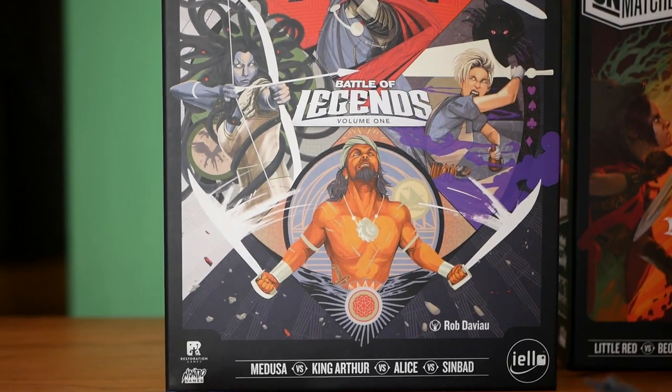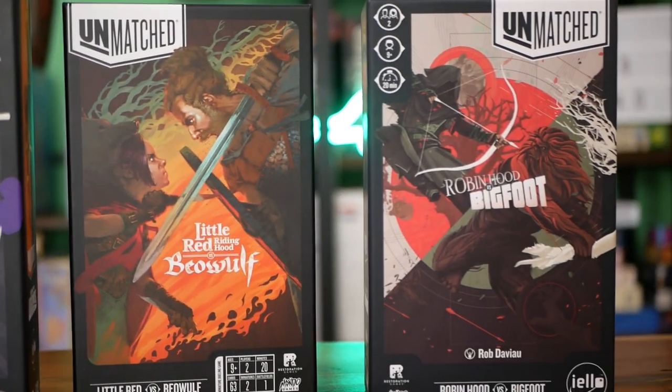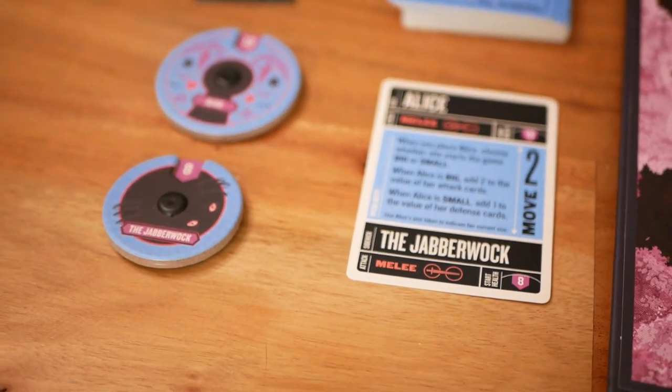Unmatched is an asymmetrical miniature fighting game for two or four players. You choose your fighter from any of the Unmatched games and take its unique deck of cards along with your sidekick. Each hero has a different playing style and unique abilities, because in battle there are no equals.